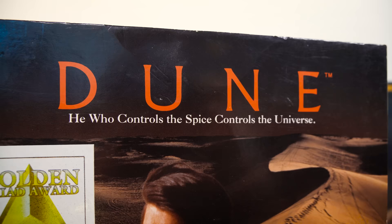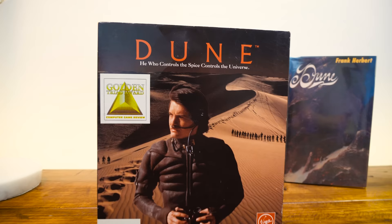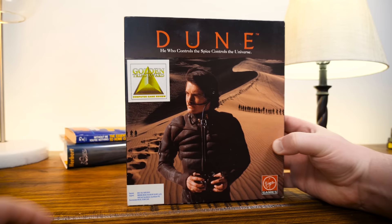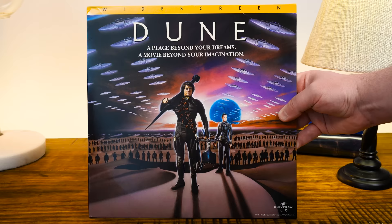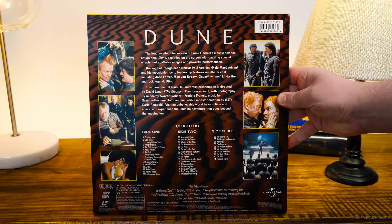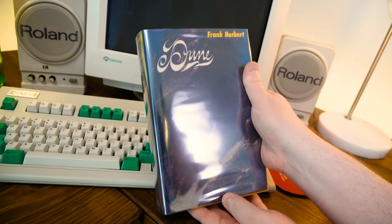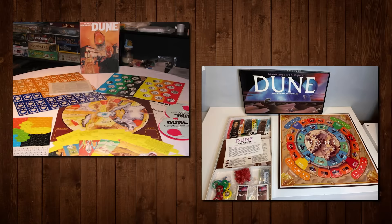He who controls the spice controls the universe indeed. And he who controls the Dune IP controls the marketing and box art, with this US release featuring Kyle MacLachlan in a still suit as seen in the 1984 movie. Despite not coming out until eight years after its release, Cryo's Dune is based on the look and feel of the David Lynch film.